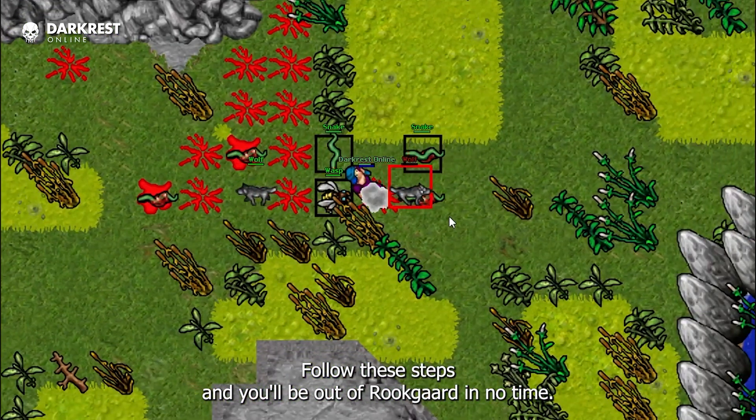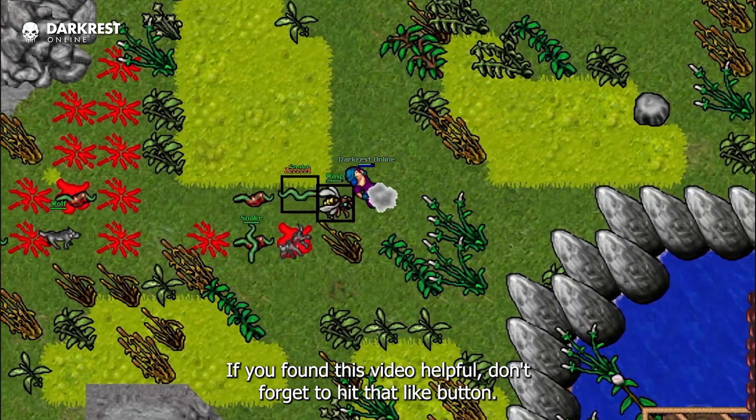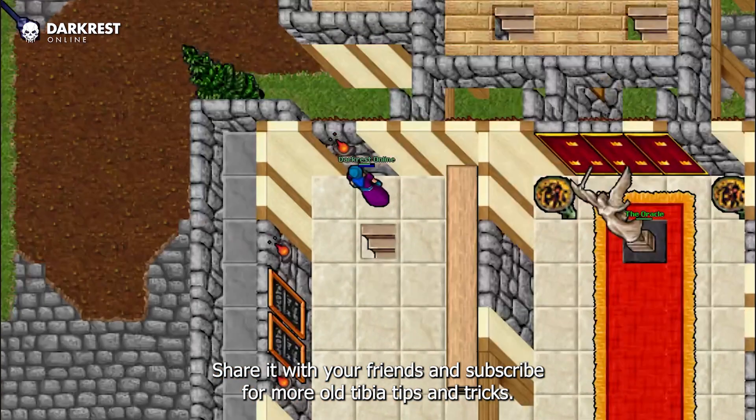Follow these steps and you'll be out of Rookgaard in no time. If you found this video helpful, don't forget to hit that like button, share it with your friends, and subscribe for more old Tibia tips and tricks.